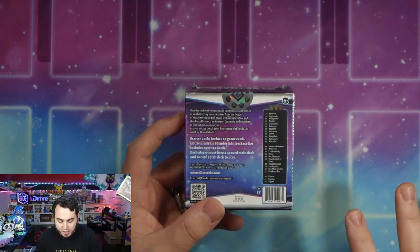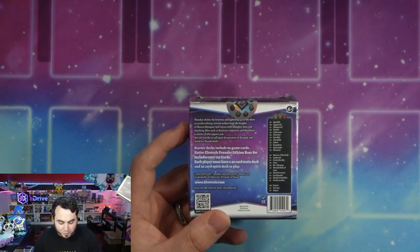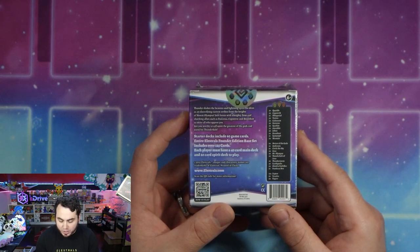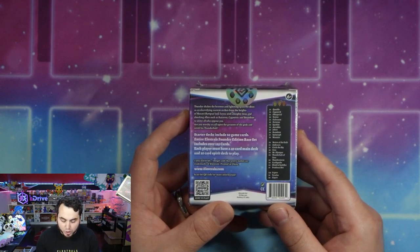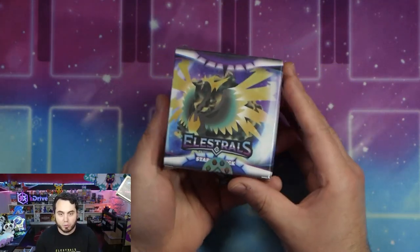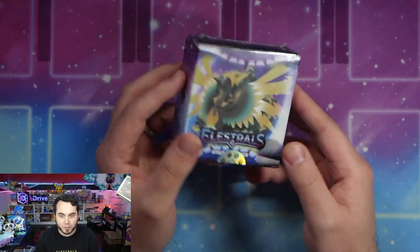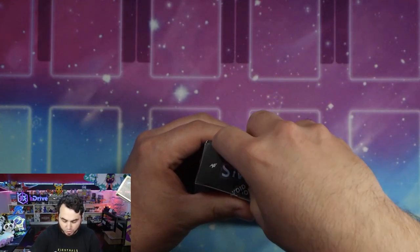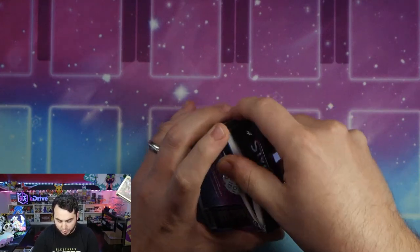Thunder shakes the heavens and lightning splits the skies as an electrifying current strikes from the heights of Mount Olympus. Join forces with the almighty Zeus and the shocking allies such as Ryceros, Signectric, and Boombat to smite all who oppose you. Are you worthy to call upon the greatest of the gods and wield his Thunderbolts? Mr. Zeus himself ready to throw down. So let's crack this open and take a look and break down the entire Ohmperial starter deck. If you've seen our other starter deck breakdowns, you've got these little safety void seals here so you know that you're the first person who's opened your box up.